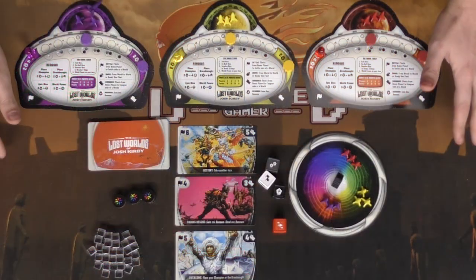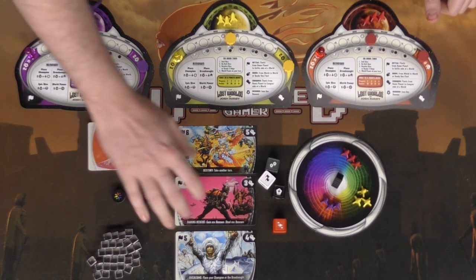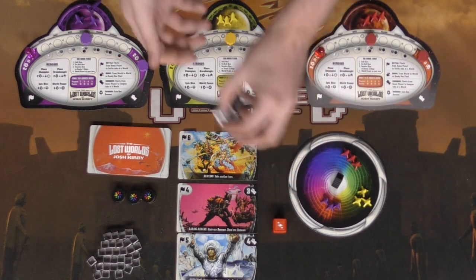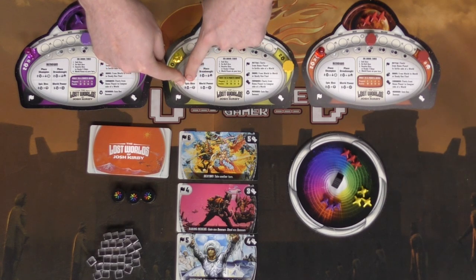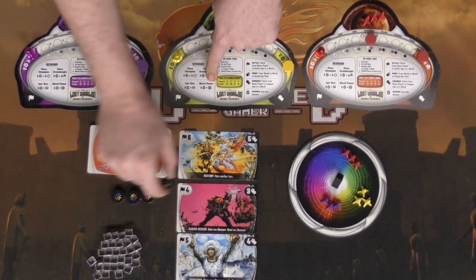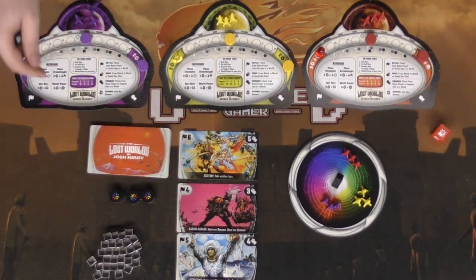This is The Lost Worlds of Josh Kirby set up for three players. We've got our renowned here, our planet or colony areas with tokens, and our deck. There's a special die you can use when you spend renowned. It costs three renowned to use the epic die, and five renowned to use a world power again — you can place it on a world you own. You can also place your champion or dreadnought based on your side of the board.